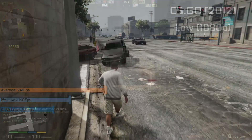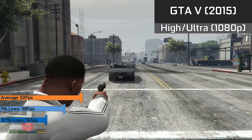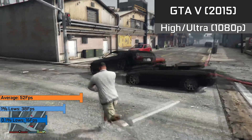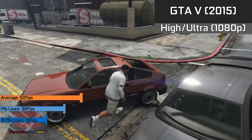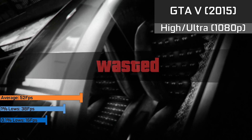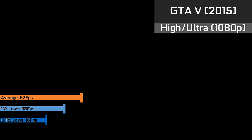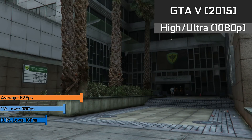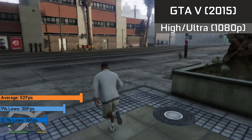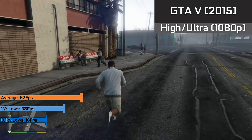GTA 5 is a game that is very good at utilizing multiple cores, but also scales well down to fewer cores. 52 FPS was our average when driving through the city, with a mixture of high and ultra settings enabled in 1080p. This was smooth and playable, especially with FreeSync enabled. Dropping some of the CPU-demanding settings would push you over 60 FPS on average. I could quite happily play this permanently — frame times weren't bad at all, especially looking at the 1% and 0.1% lows. This is only two cores at work, so I'm pretty respectful of the performance we're getting.